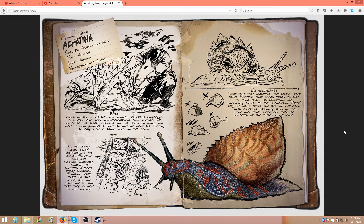Let's take a look at this dossier. In the wild, they're found mostly in marshes and jungles. The Achatina is a very slow, very non-threatening land mollusk — it might be the safest creature on the island to hunt. While it only provides a small amount of meat and chitin, an easy meal is always good on the island. Unlike nearly every other creature on the island, the Achatina does not defecate normally. Instead, it secretes a thick, sticky substance, leaving trails of slime that are so thin they crumble to dust quickly.